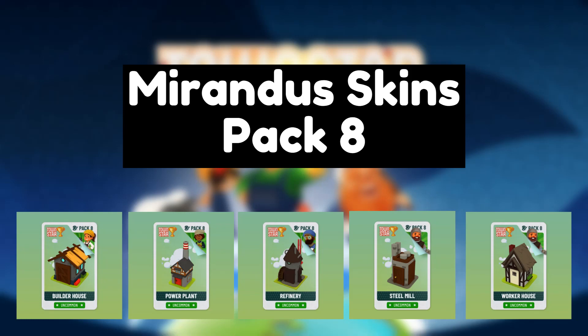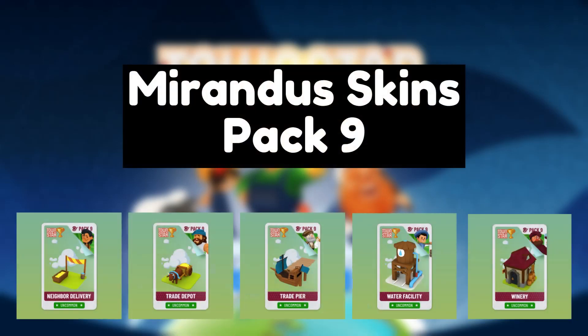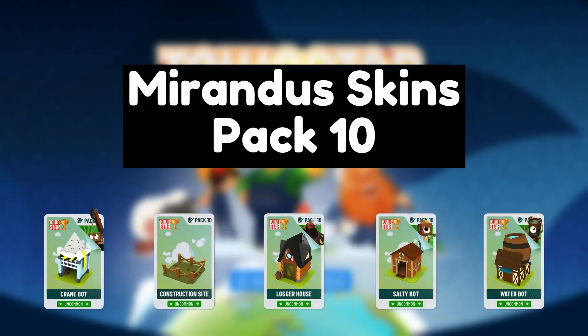And fifth, skins don't have any earning potential tied to them, and therefore will never have the ability to earn you any town cryptocurrency. The main reason people buy Mirandus skins are for the Movement Speed bonus and Craft Time Reduction bonus. People typically only buy one card from each of the 10 packs, since it's the cheapest and easiest way to achieve the maximum speed bonus.